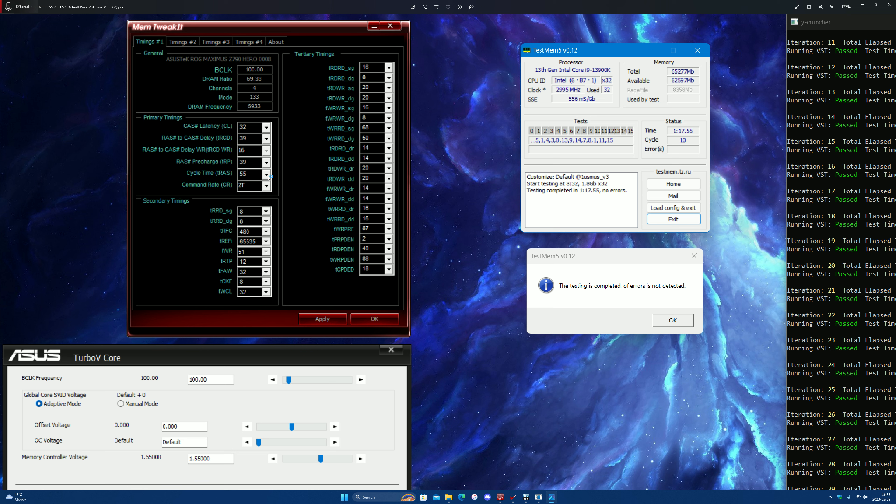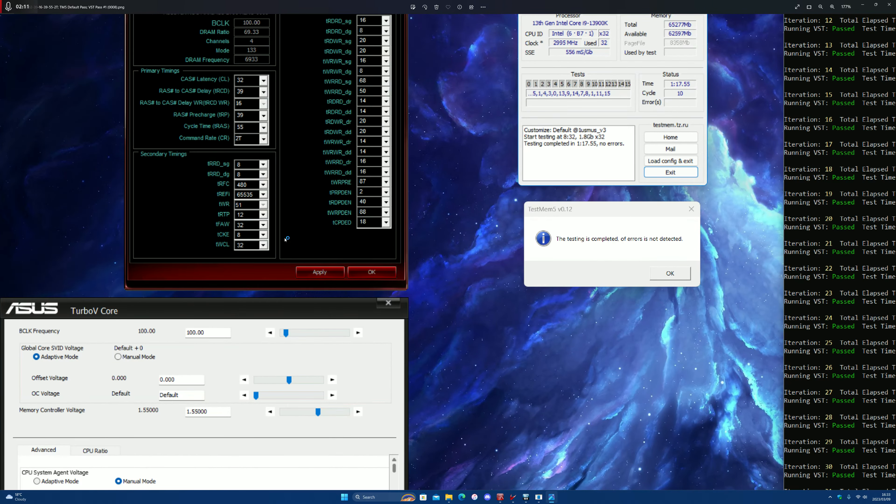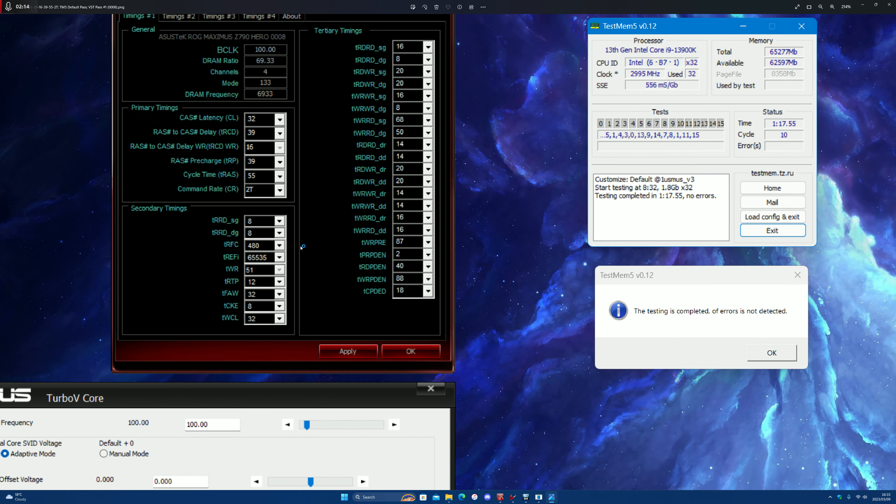These two are confirmed 8-8 — that's pretty much the minimum for D5; I don't think going lower than 8 actually does anything or is even correct. TRC 480 is the same, per-bank is 390 — don't change that, it's pretty much fine for Hynix A-die. Those wouldn't really fluctuate.